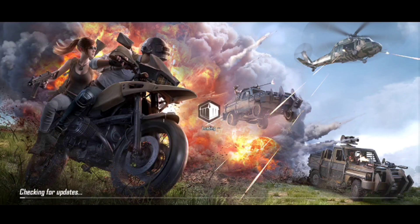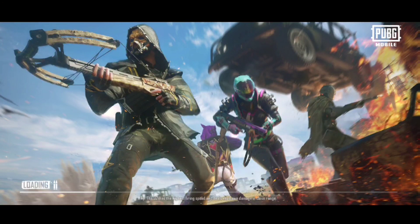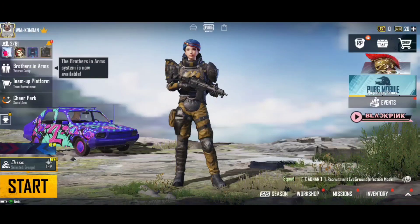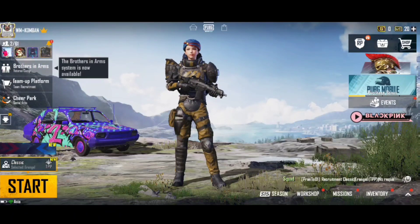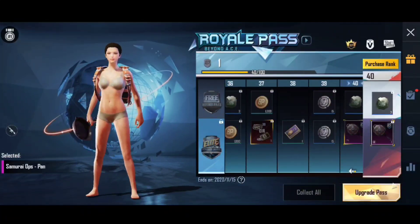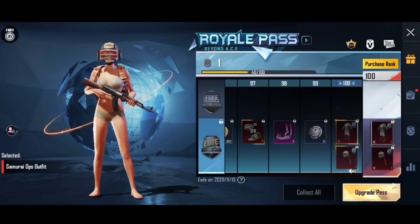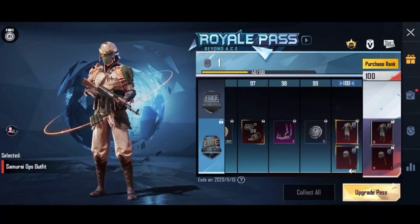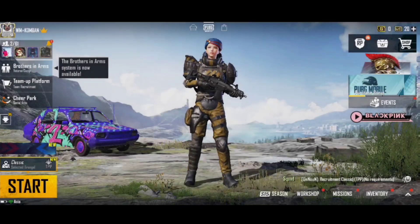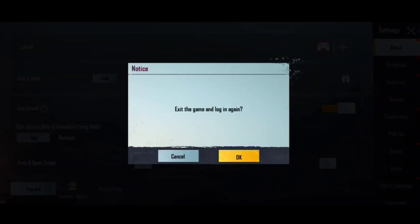You have to open a global version. You have to open a new trick. This is a new trick. You have to open RPS and a new trick.